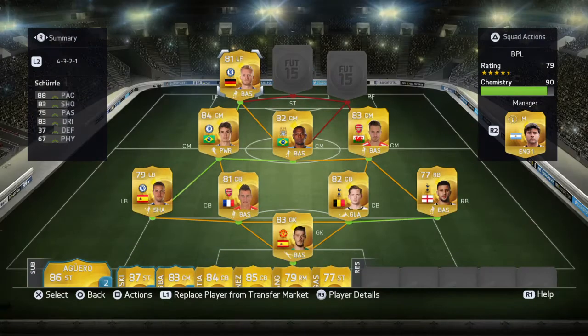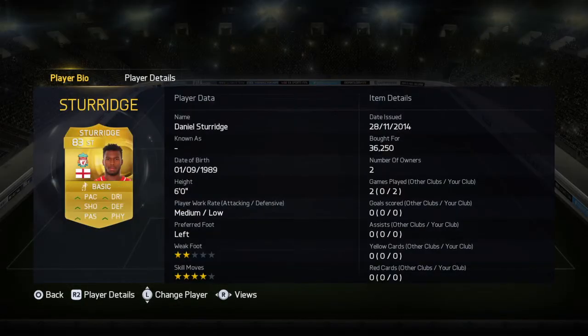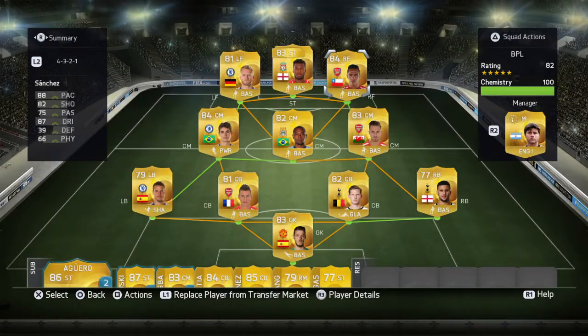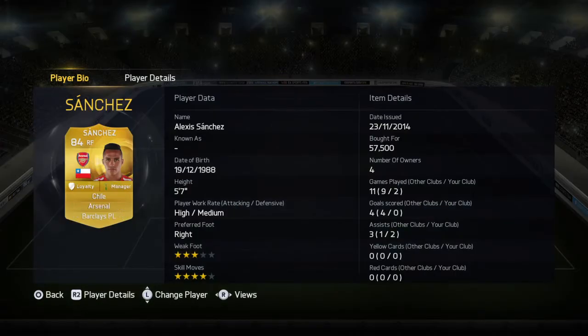Up front we have Daniel Sturridge — apologies for the attribute card. He's a really good player: he can set up shots, slide in passes, and shoot. He's hit the post a couple of times which is a bit worrying, but he's still a very good player for 30k.